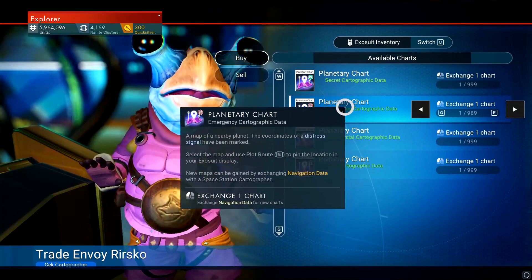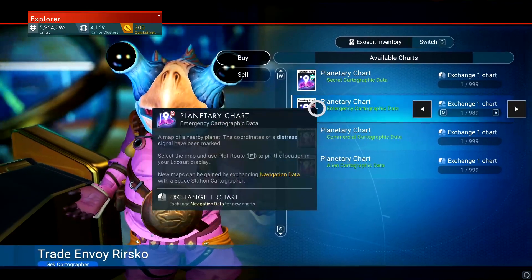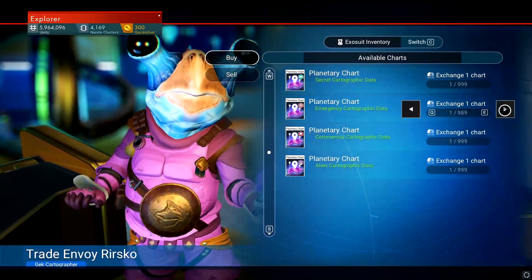There's basically a 25% chance of finding a distress signal, but if you're lucky you can easily get it. You want to usually trade at least seven to eight of them.